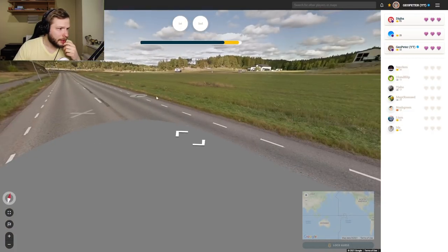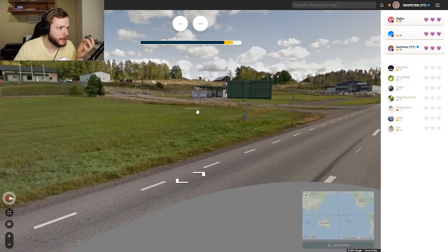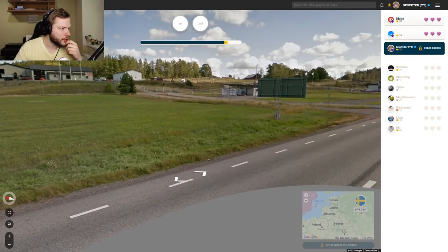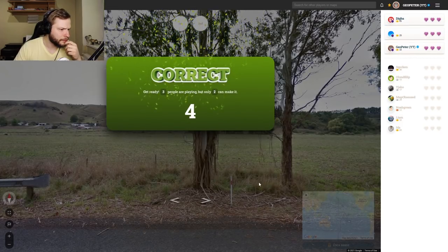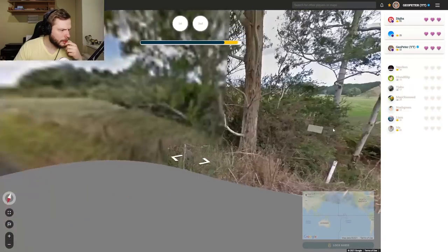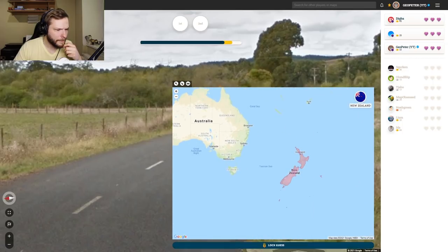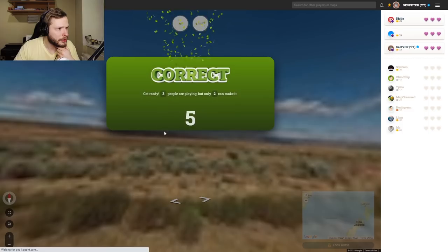Got a bit lucky there. These short dashes — first thought would be Sweden. Short dashes usually are in Sweden. But this bollard looks like New Zealand. They are from New Zealand, indeed. It's hard to see — we must be driving on the left side here, hard to tell though.